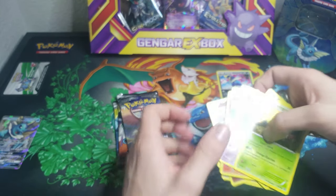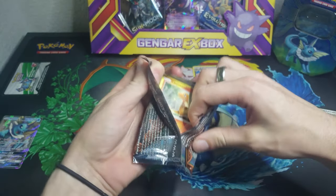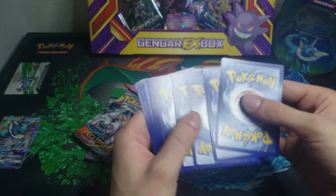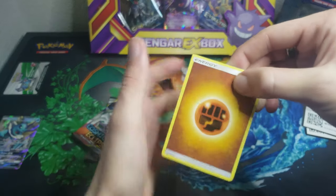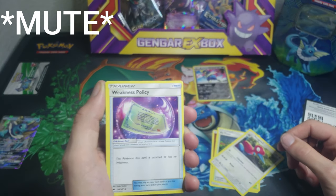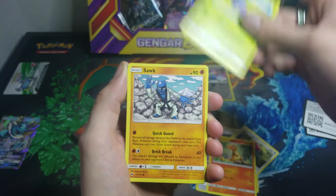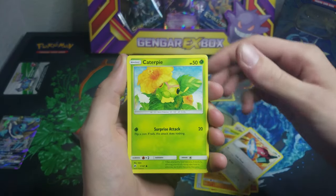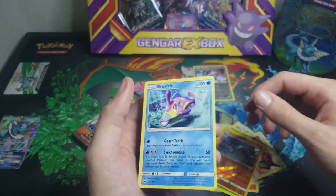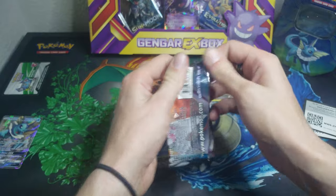Moving on to Burning Shadows — it has been a minute since I've opened any packs from this set. Let's just see what we can do here. We won't say it, let's just see what we got. We got: Po Town, Porygon 2, Oddish, Sawk, Porygon, Caterpie, Reverse Lucario, and a Bruxish. Ew.